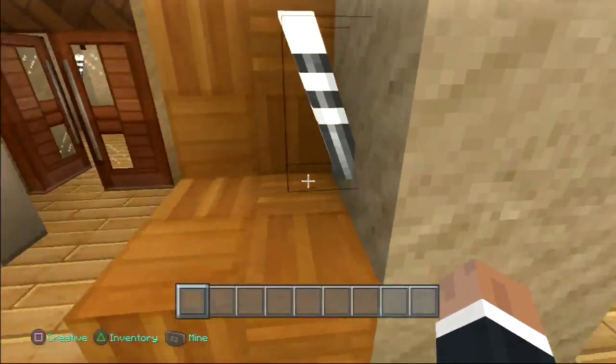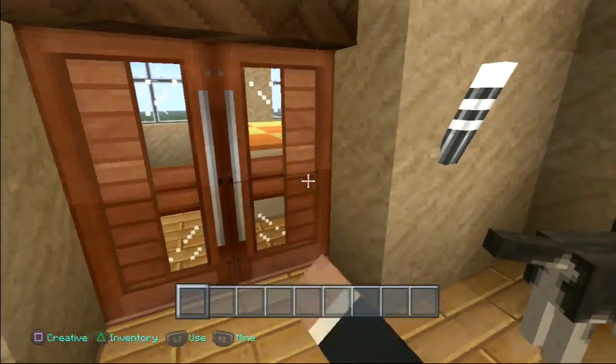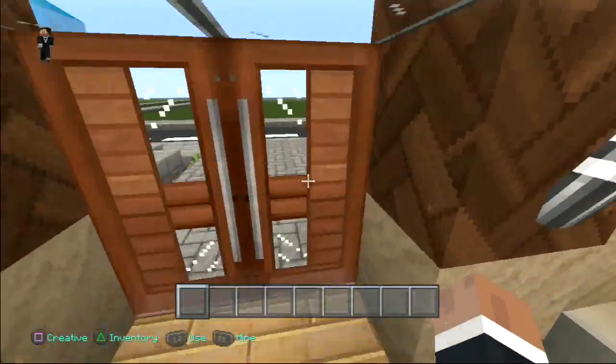That's where the painting is at home. By the way guys, I tried to make this house like an Indian style — tried to make it Indian. It doesn't really look like it.